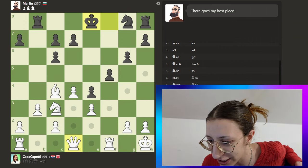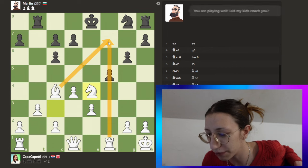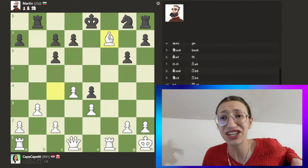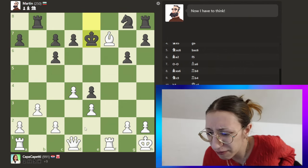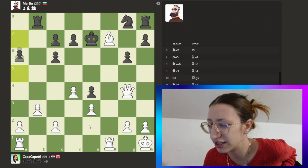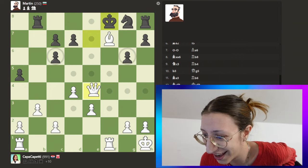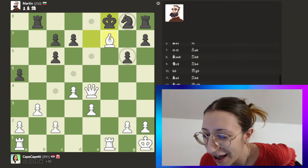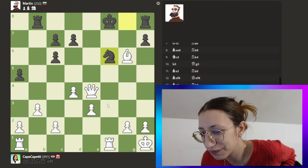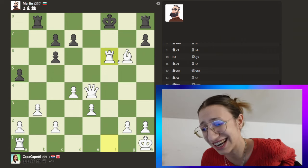I think we can sacrifice the knight here just to get the bishop in. He took it! We're going to check him because we want to checkmate — we don't care about winning by material. Let's put the queen here to look at this pawn menacingly... and she just takes it because Martin gives everything. We can now do a discovered attack, and we take this because it's literally free.